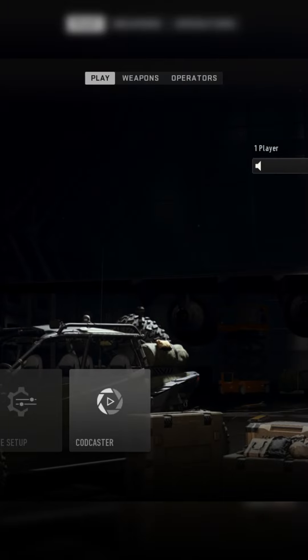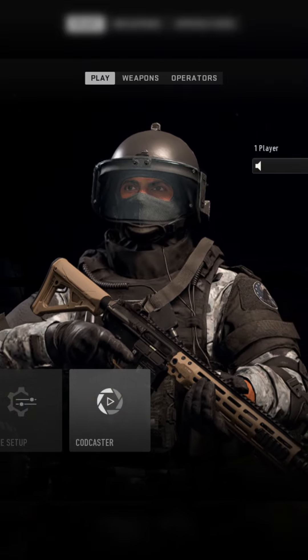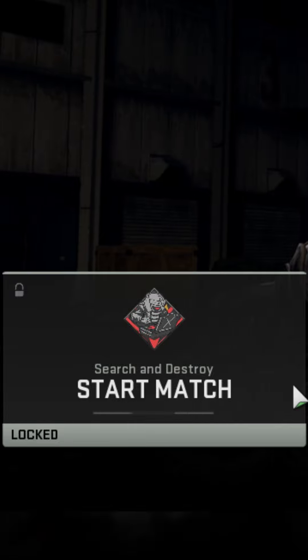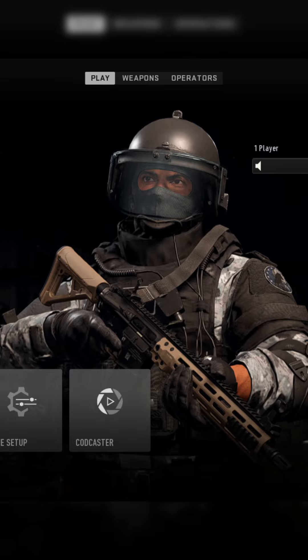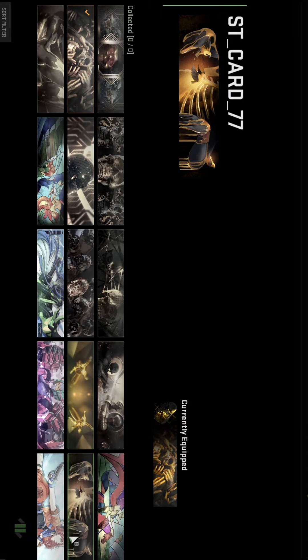So basically from the main menu, you want to go to private match, select create private match, and then select CDL rule set. There's a little lock icon in the bottom left over the start match button. All you have to do is wait for that to unlock, and then you can go into your player profile.